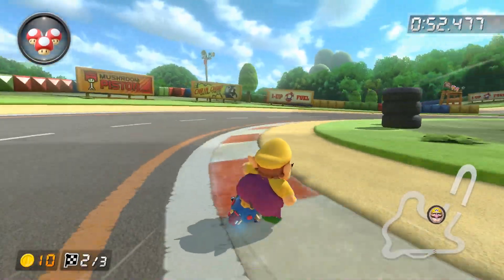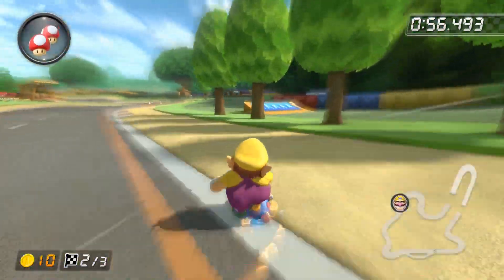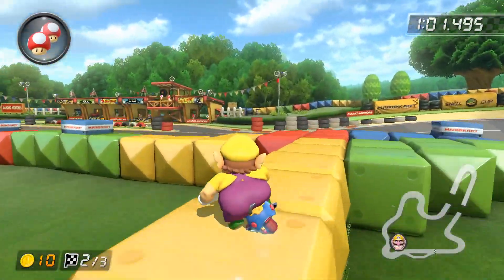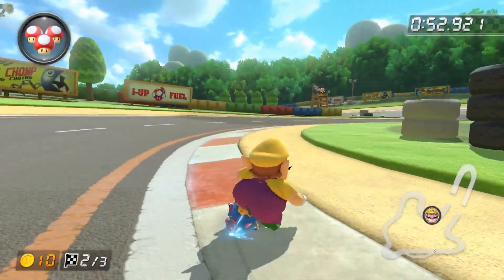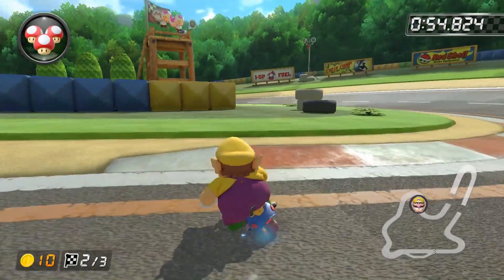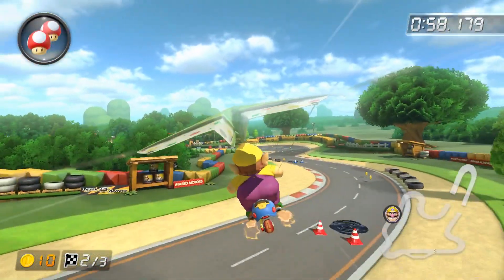There are two shortcuts worth going over on GBA Mario Circuit. The glitter cut doesn't see much use online because you do skip a double box and you can get target shocked, but you do get air time and space from the other racers until the final straight. Make sure you release a mini turbo before taking the shortcut, not a super mini turbo. After that, the shortcut really isn't too difficult. There may be times you don't get enough air from the glider, but holding back should do the trick.